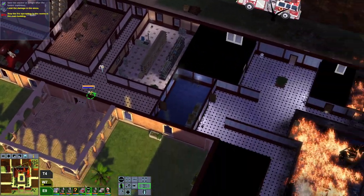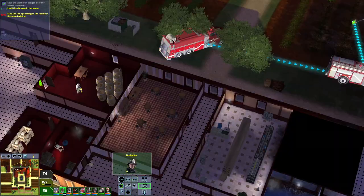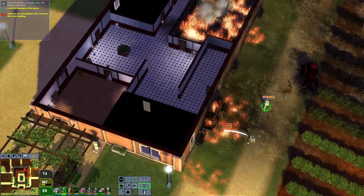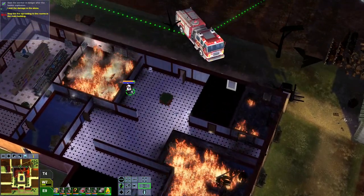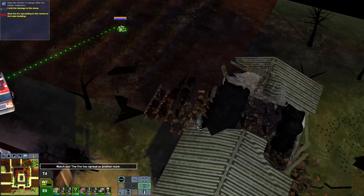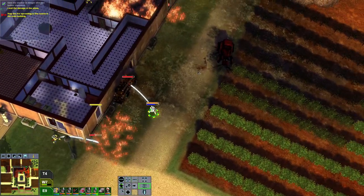We can also carry this person. Let's extinguish this area so the fire doesn't spread again. We've almost extinguished all the flames on these fields — that's going really well. Although these guys are standing in fire, which I don't like — please don't stand in fire, you're taking damage. I think we've extinguished everything on the outside now; just a little bit left.